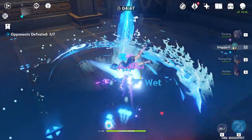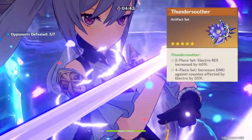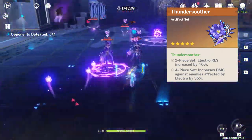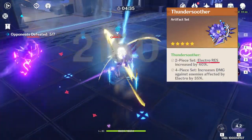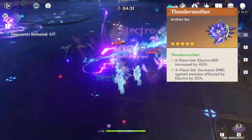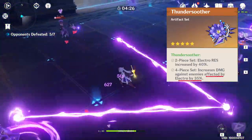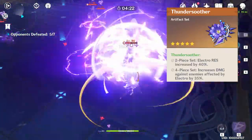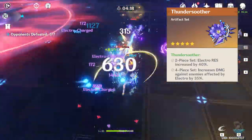Before we go in, let's have a quick look at our gear. Ironically, Thundersoother is the very best set to have for clearing this domain. Everything in here deals Electro damage to you, meaning that the Electro resistance bonus is exactly what you want. The four-piece set bonus is perfect as well, since you're getting a 35% damage bonus against enemies afflicted with Electro. Since you're fighting Electro slimes in wave 1 that are permanently electrified, you have great uptime on this bonus damage without having to do anything.